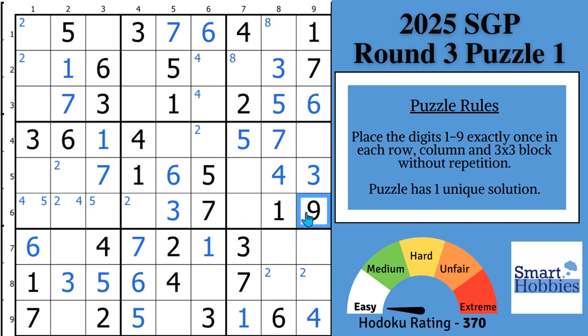Let's focus on the 9s now. With this 9, you've got a pointing pair of 9s, and 9s here in block 4. Then with this 9 coming down, you have a pointing pair of 9s in block 9. This eliminates a 9 from this cell, and you can solve a 9 right here. This is the break you've been looking for in this puzzle, because you're going to get the first solved 8 right there.